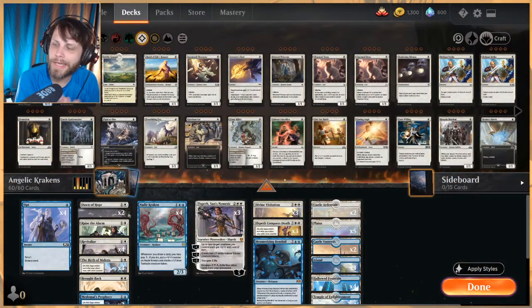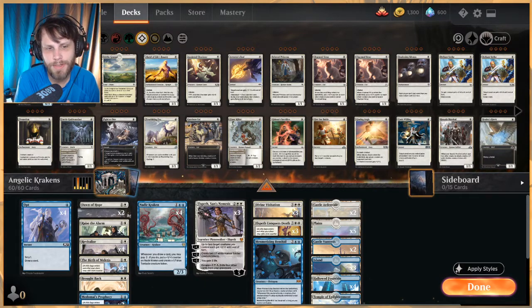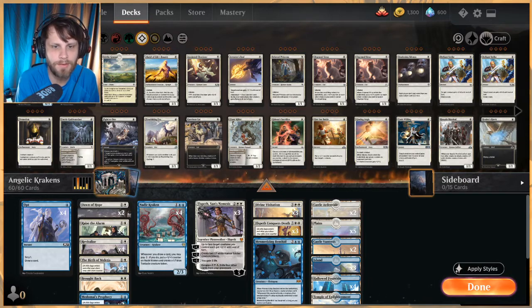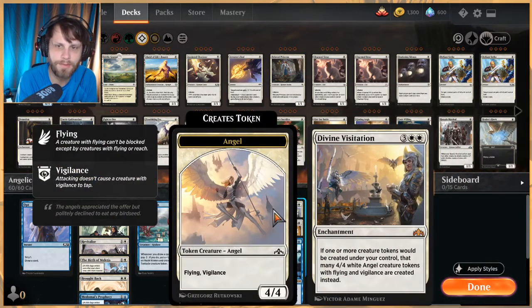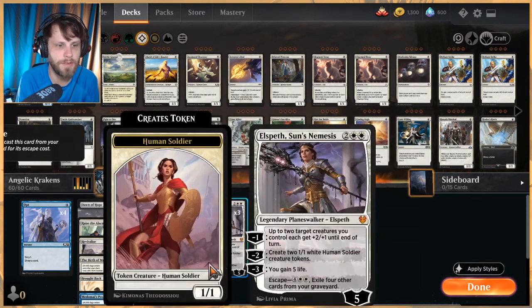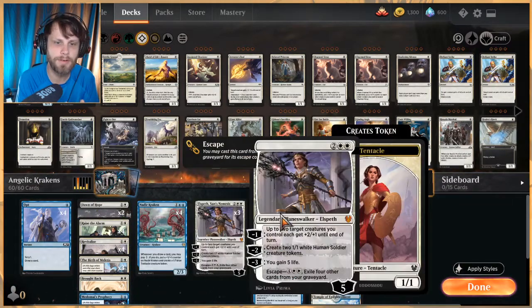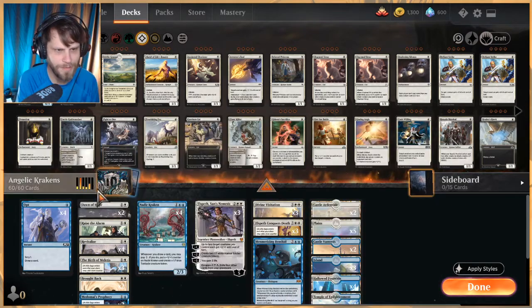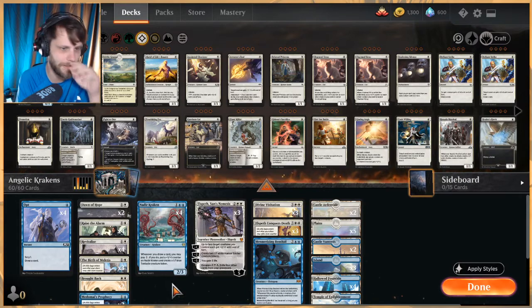Welcome to another gameplay video. Today we're jumping back into Standard and trying out something that probably will not work — this one is very silly. It's essentially based around Divine Visitation, an enchantment for five mana. If one or more creature tokens would be created under your control, instead you make that many 4/4 white angel creature tokens with flying and vigilance. The idea is using a bunch of little token generators to get a lot of 4/4 angels out and hopefully win the game quickly. We do a little bit of controlling stuff and life gain as well.